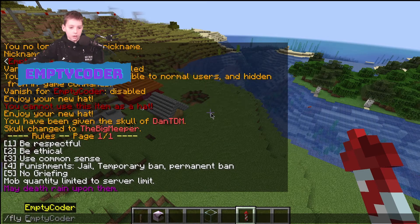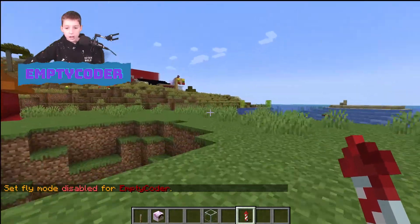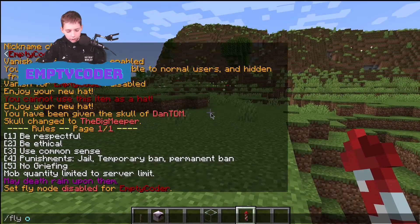You've also got slash fly. You could do slash fly — and I can't fly even though I'm in creative mode. You can fly in survival mode with this command yet won't be in creative. Slash fly off disables it.